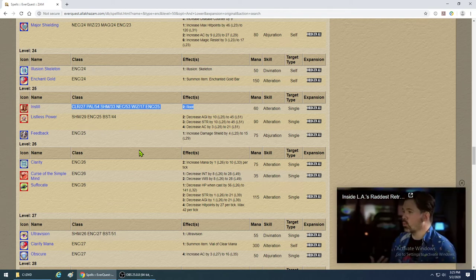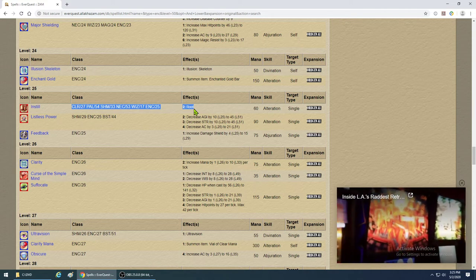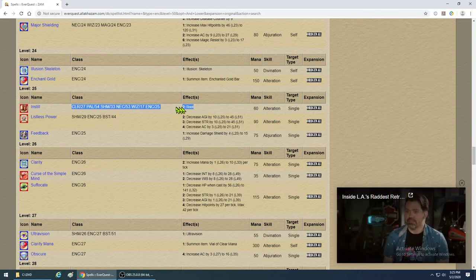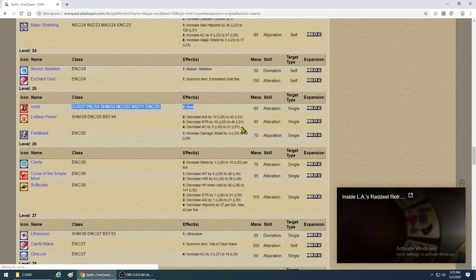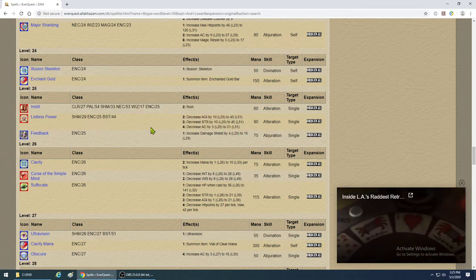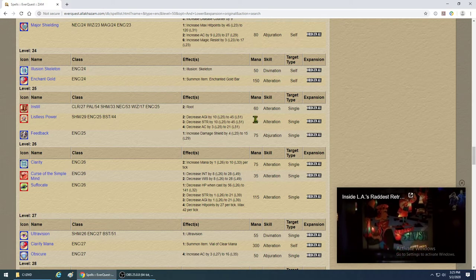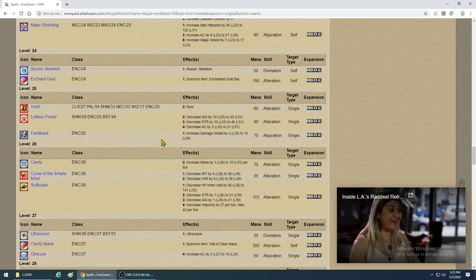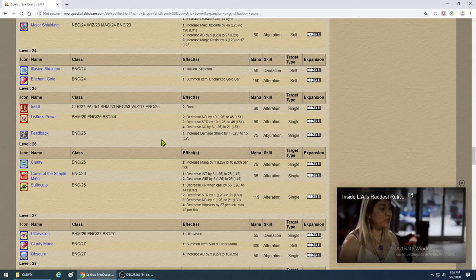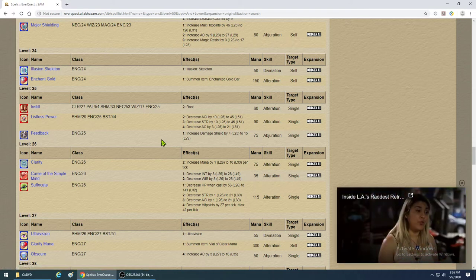On Instill: the problem is it gets resisted and can break at any time — it's not like a mez where it goes the distance. It may break in the middle, so you risk wasting mana. Go with a mez solution because if the mob is taking damage, Instill can break. Listless Power — kind of a waste at 90 mana. Save it for nukes and kill the mob faster — faster kills mean less mana used by the cleric and less damage on the tank.